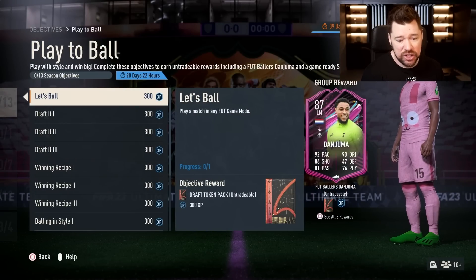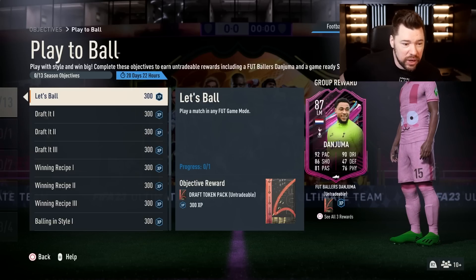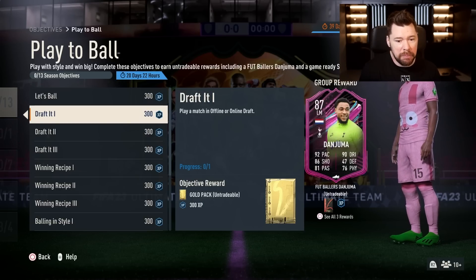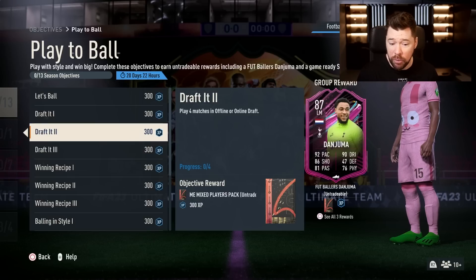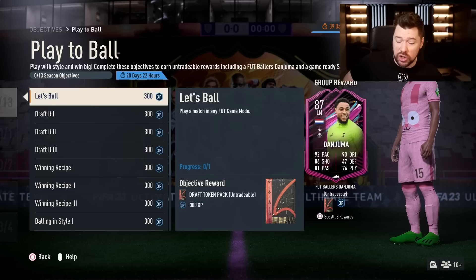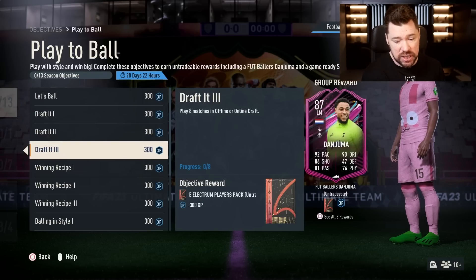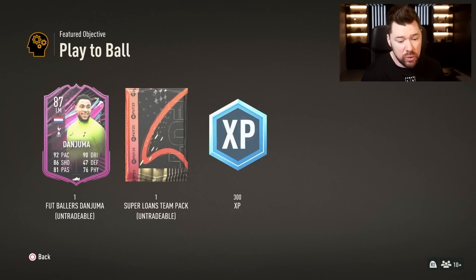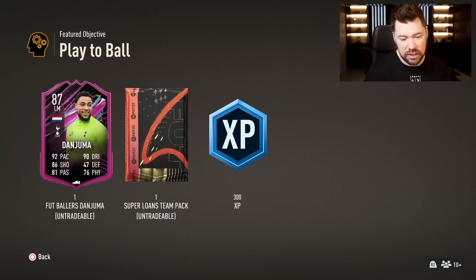To get Dan Juma you need to play a match in any FUT game mode for a draft token pack. Play a match in online or offline draft for a gold pack, play four matches in online or offline draft for two drafts to be completed. You can do that with the first token if you go offline against amateur.